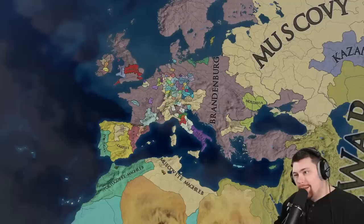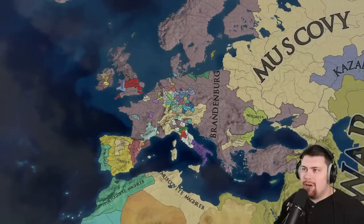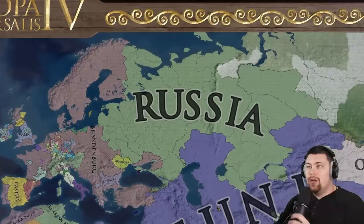We have a united Japan, which is pretty cool. Muscovy has annexed Tunis — so we have Muscovite Maghreb and Muscovite South Germany. Brandenburg ate France and is having quite a few rebel issues over there. It looks like rebels are honestly the major thing holding back a lot of these really big nations — they just don't have enough force limit or army to handle the massive land they're inheriting instantly.